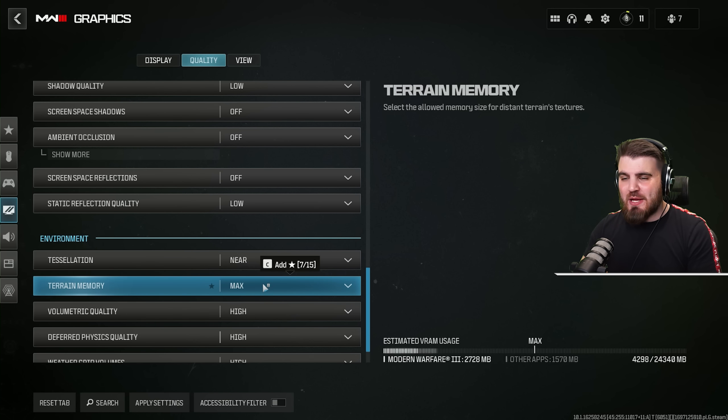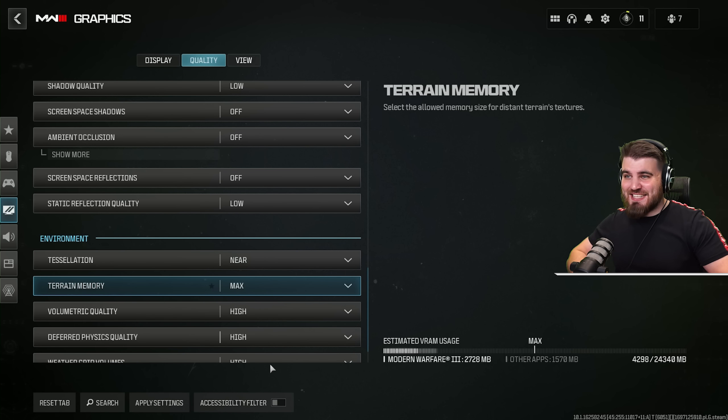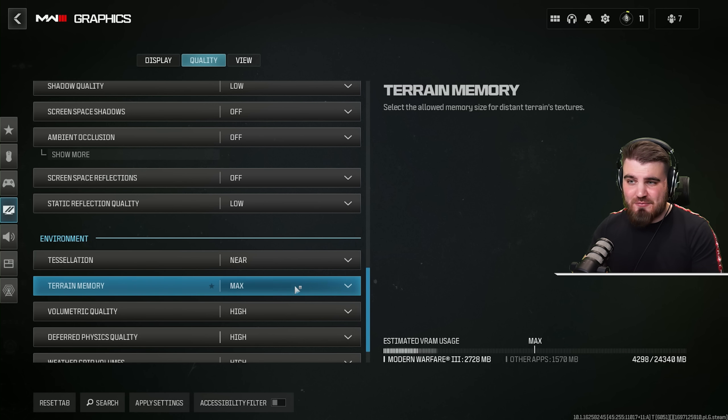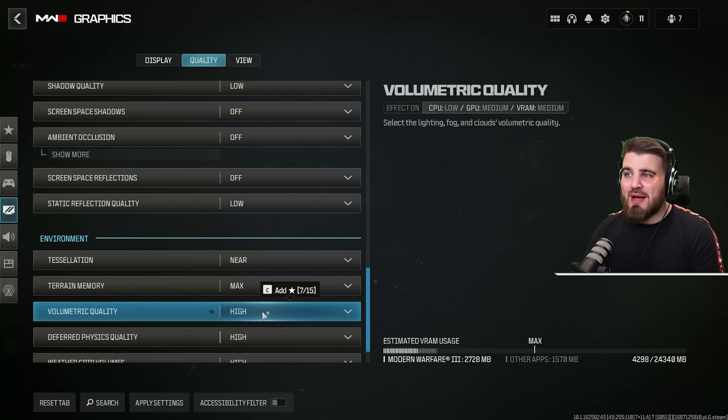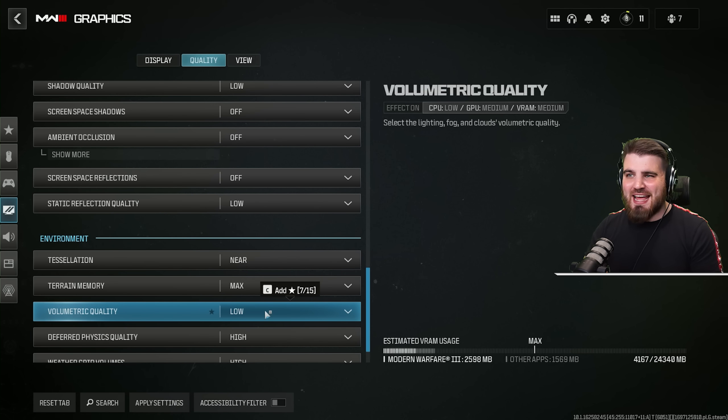Terrain memory is a big pitfall — a lot of people will see it and just turn it down to the minimum. Actually, just leave this on max: it has no effect on FPS whatsoever and it makes textures look a hell of a lot better. It specifically affects distant terrain textures, so believe me, leave this on max. Volumetric quality on the other hand will cost you a lot of FPS — it's all to do with lighting, fog, and clouds in the sky. You're going to need to turn this to low to get a 5 to 10 FPS boost on certain maps.